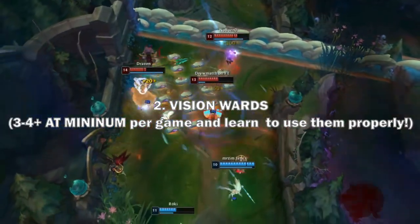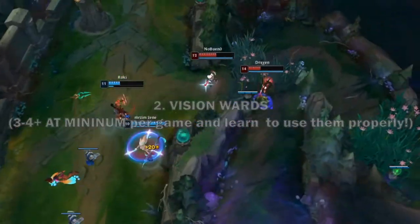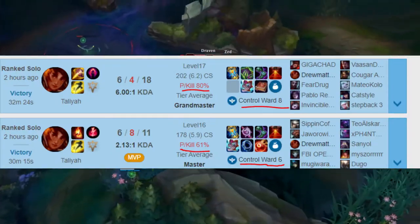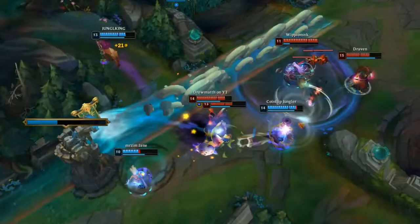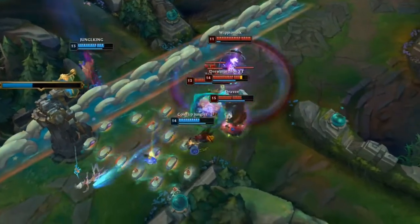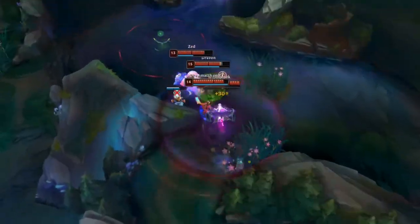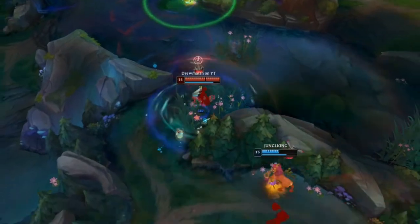Rule 2: Vision wards. Lately I find myself buying at least 4 or 5 vision wards per game on mid. On Thalia this is mandatory, strictly because she relies so much on her one-shot combo. She is perhaps one of the few champions where setting up vision actually wins you games easily. Place the vision wards, wait for enemies, full combo, GG.